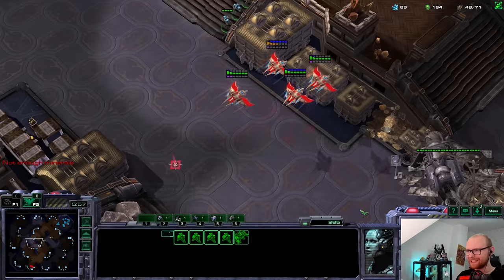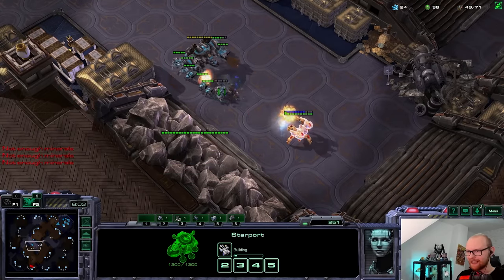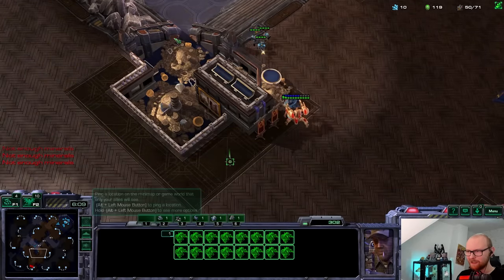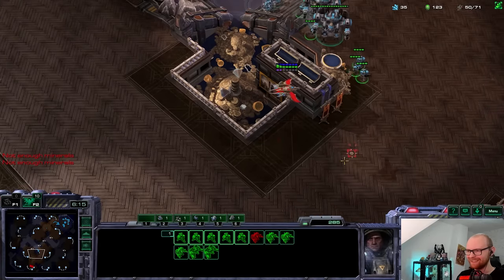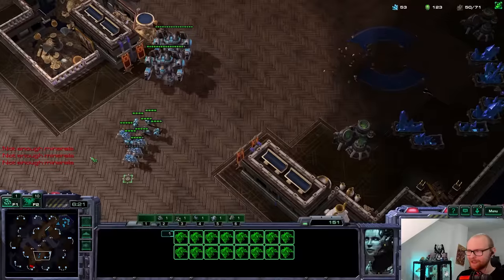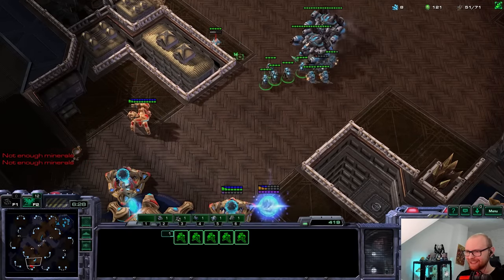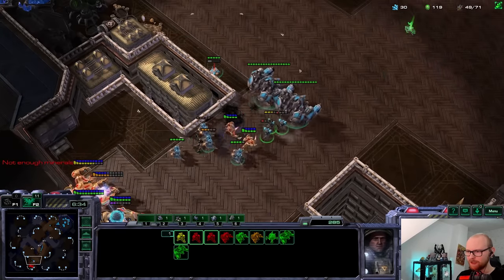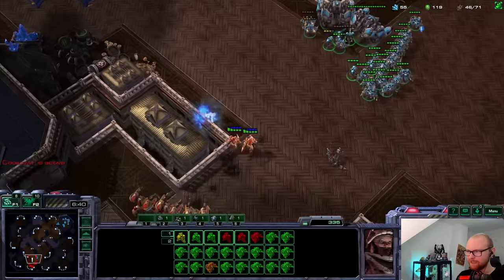I have one more Thor on the way which could make a small difference. The Thors do a lot of damage - I should pull a few more SCVs. Oh, it's six minutes already, so we're going for the final attack. Let's pull the last boys - I don't have a third Thor yet, which could make a big difference. Wait - what did that mine shoot? I thought it was gonna shoot the phoenix but then the phoenix showed up at full health. Very strange, I have no idea what happened there.